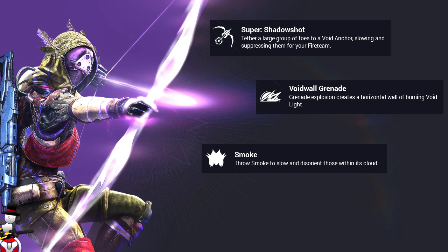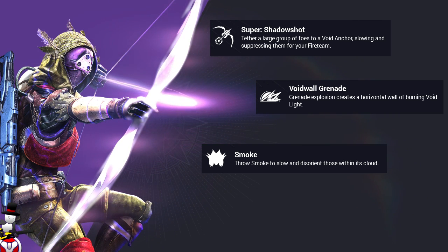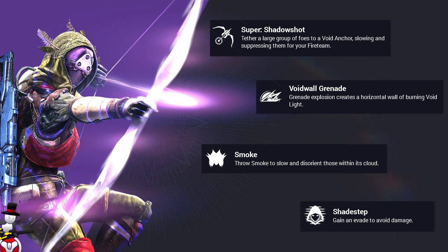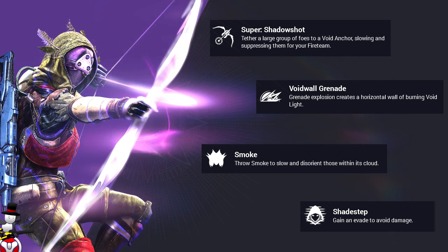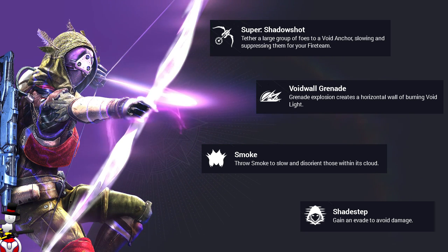We have the melee which is Smoke — throws smoke to slow and disorient those within its cloud. I'm guessing that's going to be sort of like the wizards' smoke and poison that they drop. And then last but not least we have Shade Step — gain an evade to avoid damage. Apparently you double tap circle or B and you will just dive to the side, sort of teleport away from people.